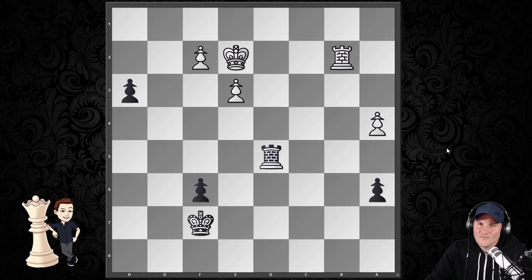Another endgame position. And this time, the intermediate move doesn't involve check — it's a move about controlling squares. Can you see it? Do you see the very powerful move that black has available? Pause this video and see if you can find it. What type of intermediate move might exist here?